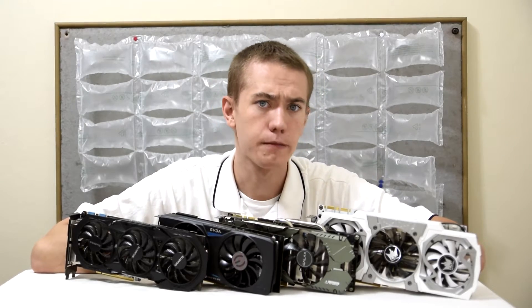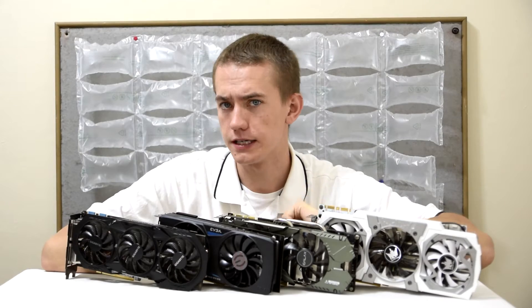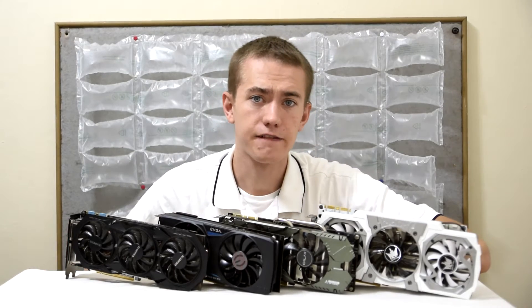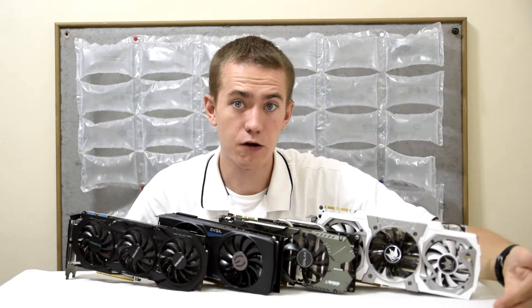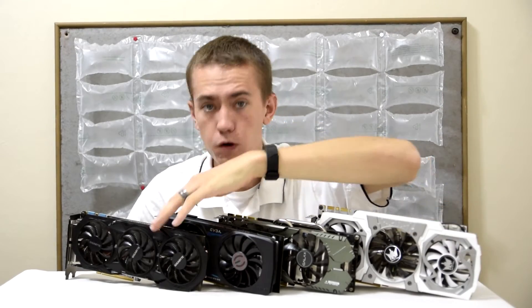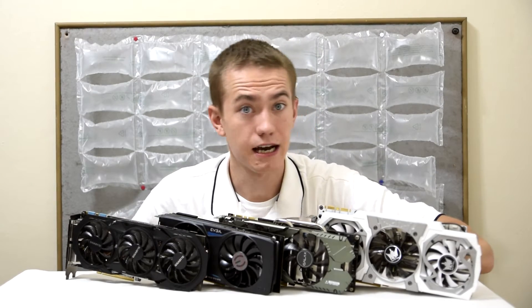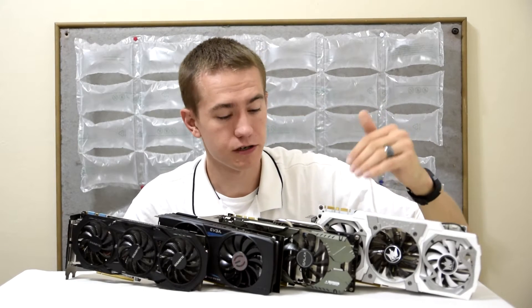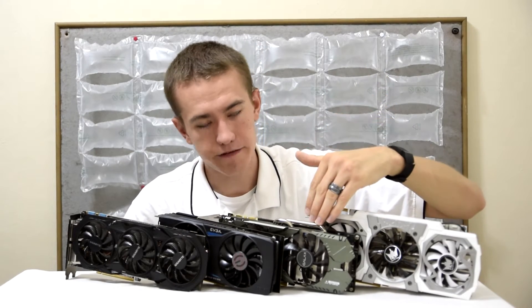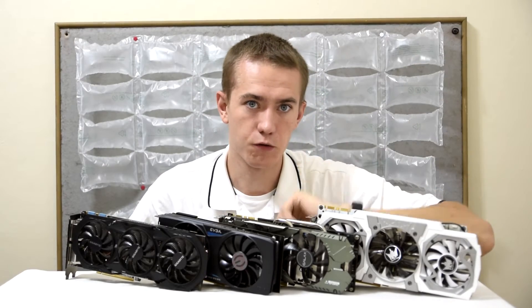Also, for the value comparison, I'll be using the GPU's cost here in South Africa using the Rand, but also the US dollar. For the EVGA 970, I'm using the cost of $290 and 5,699 Rand. For the 970 Windforce, that has the price of $300 and 5,999 Rand. The 970 Hall of Fame comes in at $380 and 6,399 Rand. And finally, the 970 EXOC is $320 and 5,499 Rand.